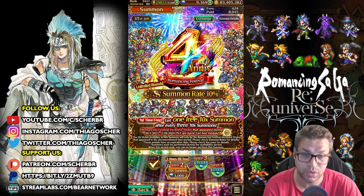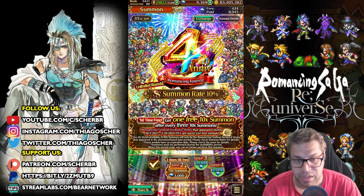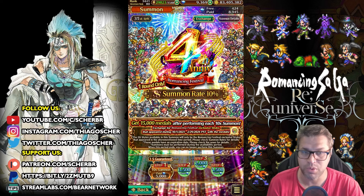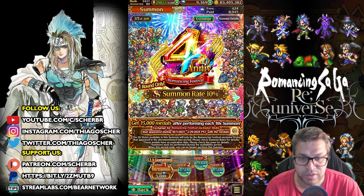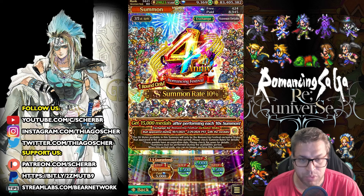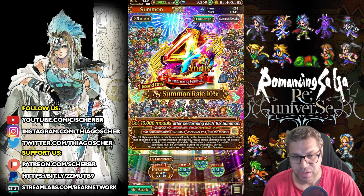What's up guys, this is Shar talking. Welcome back to my channel. On today's video I'll be talking about the fourth anniversary update — everything that just got released. We have this fourth anniversary banner and there are two versions of it. One uses pay gems, then you do a multi-pull and you get 15,000 medals to choose one style to pity. This list has styles that released since October 1st till February 29th of 2024.